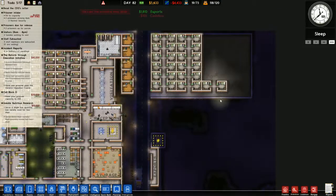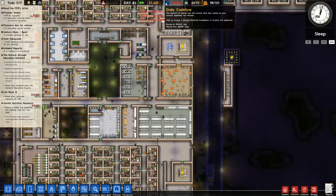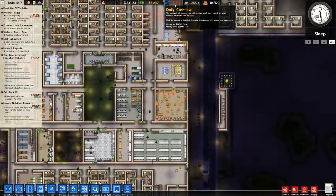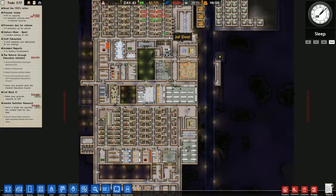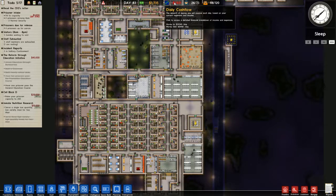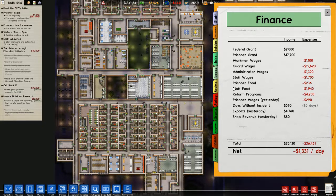Got me a bit of cash - I'm not going to spend it yet because tomorrow it's just going to disappear again. Look at that - the daily cash flow actually went lower. Not a lot, but it is lower. At some point we will get that back in the green, I hope. We're not paying as much for staff food or prisoner food now, though we are still paying a lot for staff food.